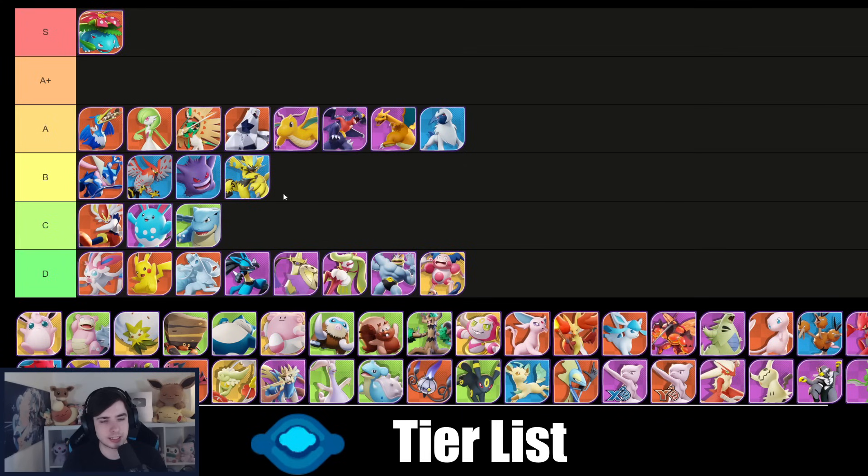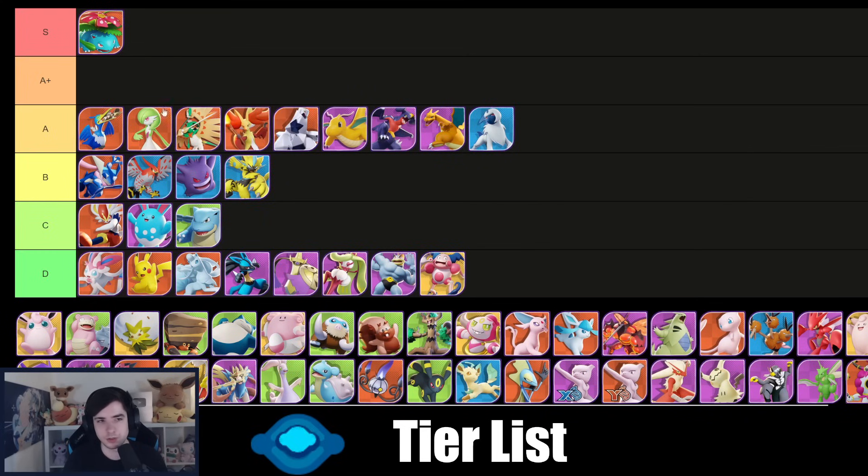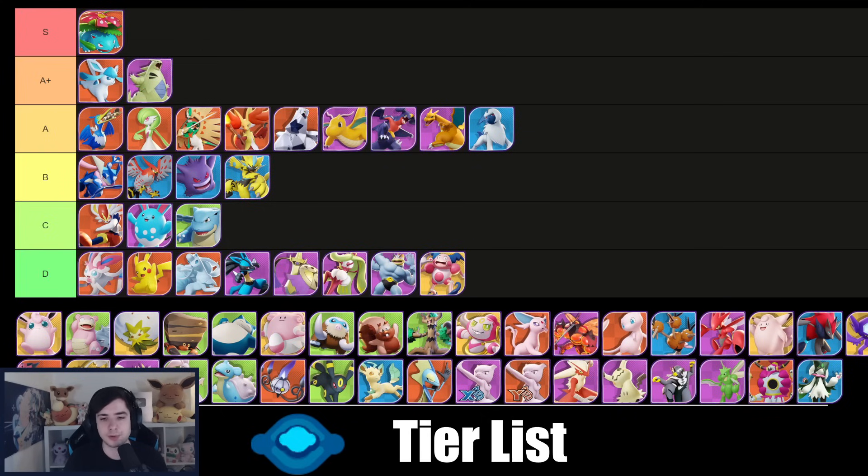Azumarill I would not recommend in center lane — it's a strong Pokémon but I wouldn't play it there. Delphox easily A tier, maybe even A+. Glaceon goes back into A+ here — Icy Wind is strong, Ice Shard is strong, you have two very good builds. Tyranitar actually goes into A+ — it's very underrated, similar to Duraludon in that you don't want to play it because it's boring and takes time to get going, but it's quite good in center lane.